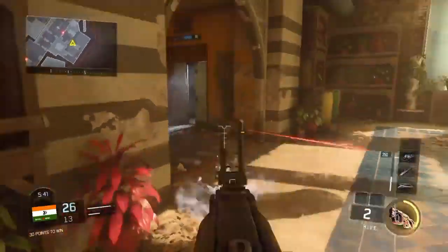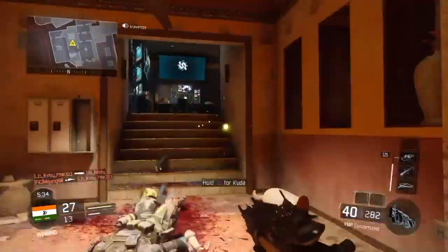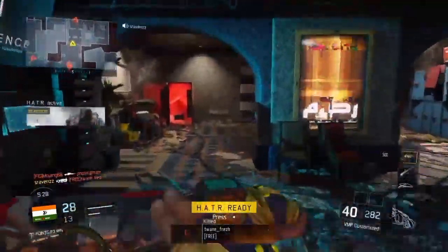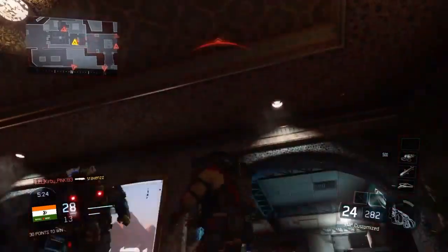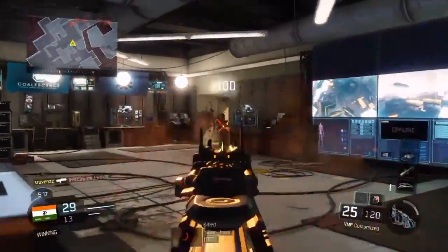Those are the four new maps. As for the zombie map — I don't really play a lot of zombies — but the new zombie map is taking you to the Pacific Islands. It's called Zetsubu no Shima. I hope I'm not butchering that name, but that's pretty much the next chapter of the zombie apocalypse storyline, and they're moving forward with it.